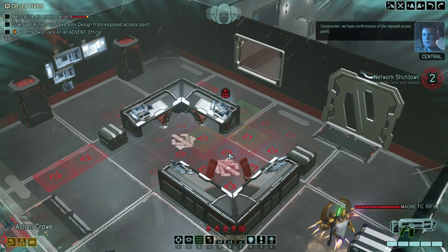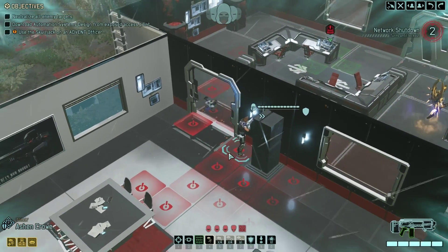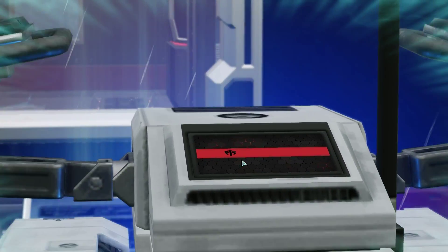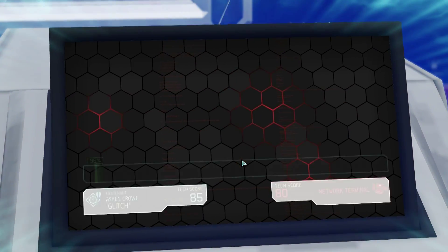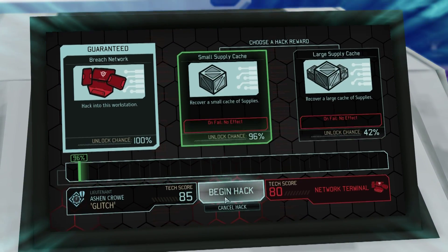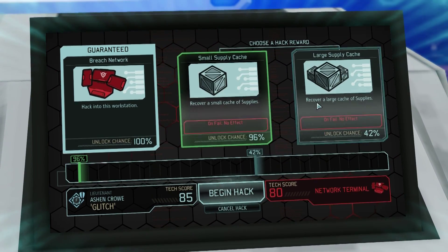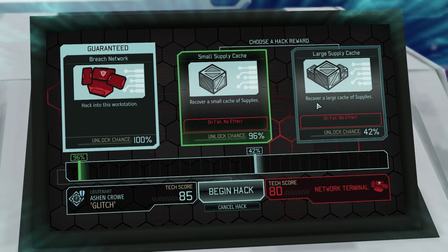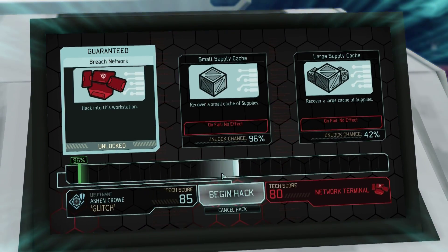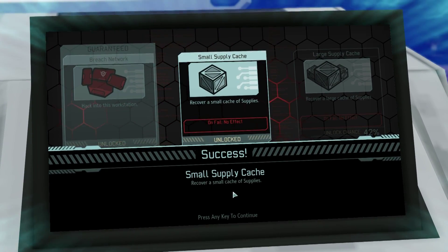Objective in range - now we can hack the workstation. Let's do it. Confirmation of the exposed access point. That Archon's got a lot of health. Come on, little drone, hack this machine. Recover a small cache of supplies - 96% chance of no fail effect. A large cache of supplies - there's no fail effect there either. Should we go for the large or the small? Let's not be greedy, let's go for the small. So we've unlocked it and we get the small supply cache.